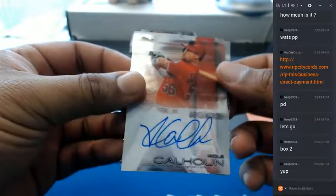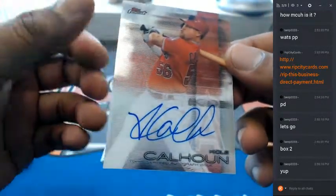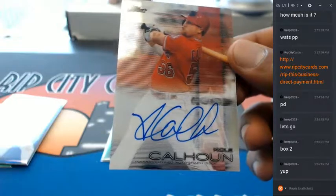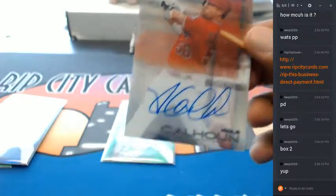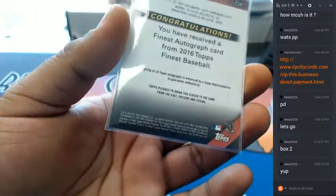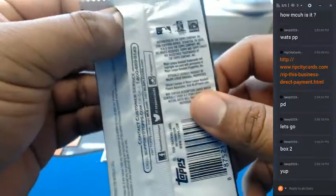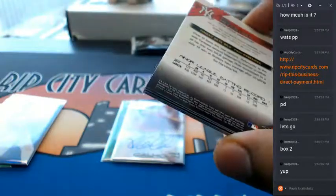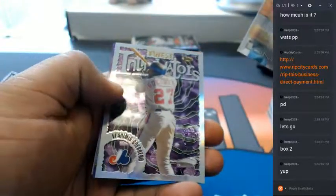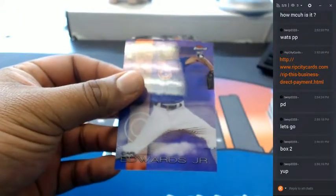I'm going to cut your Refractor in there. Oh, I thought that was going to be a Trout for a second. I believe it's an Angel — Cole Calhoun with the auto. Cole Calhoun of the Angels. I don't know why his bat up there is looking a little dinged up — the logo anyway. I guess that's just how the picture was taken. Vladimir Guerrero Intimidator, $250. Carl Edwards Jr. for the Cubs.